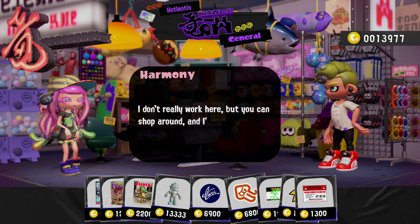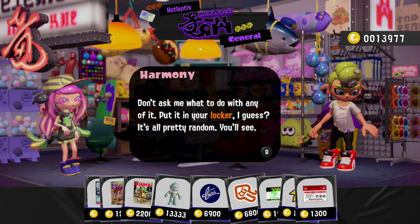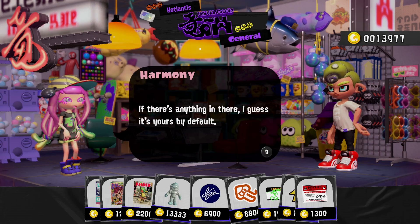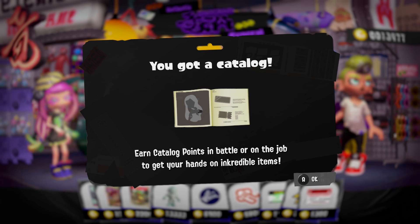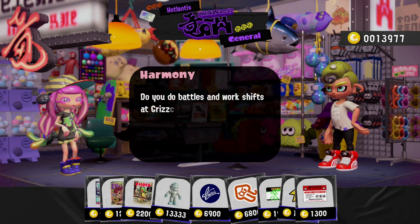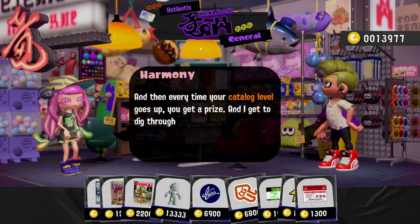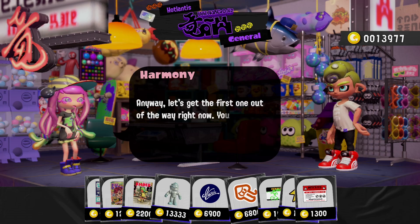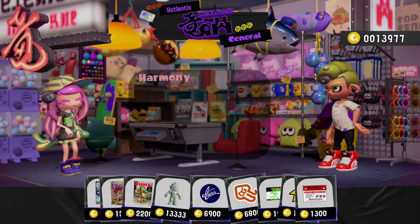Hey, welcome to Hotlantis — I don't really work here but you can shop around and I'll sell you stuff. Put things in your locker in the locker room. Oh, and here's a catalog — nice! This is kind of like a battle pass but it's free. We can earn catalog points in battle or on the job to get incredible items. Every time your catalog levels up, you get a prize. Your very first prize — we got a new splash tag banner!